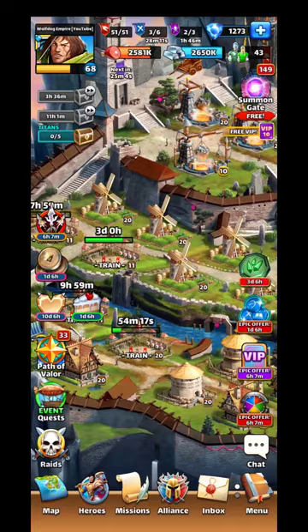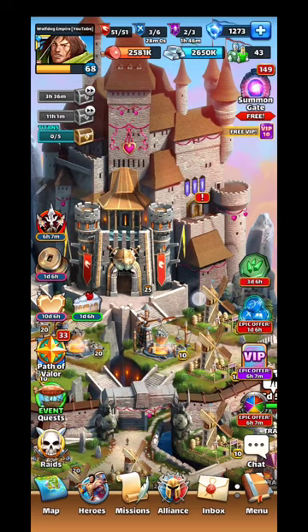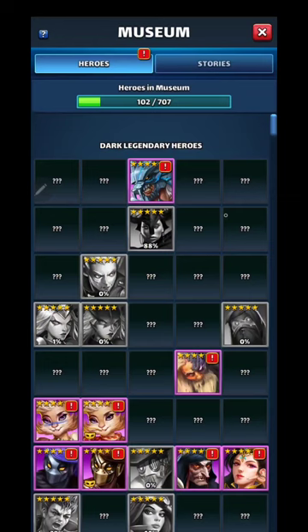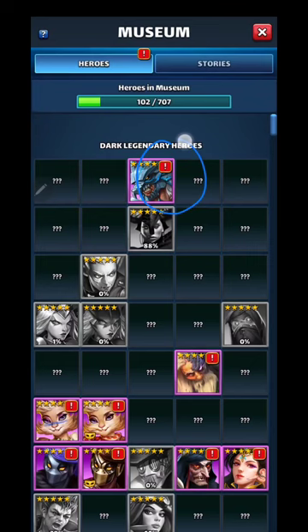Welcome back to Wolf Dog Empire. Today we're going to go over the museum. If you haven't seen what a museum is, it's on the side of the stronghold to the right. We click on that and it shows us all of the exclamation marks on the ones that we can collect gems on.